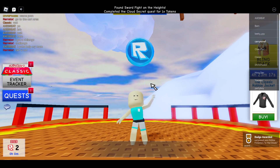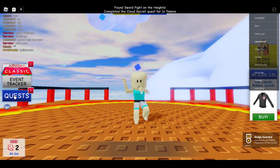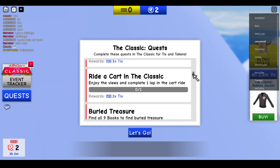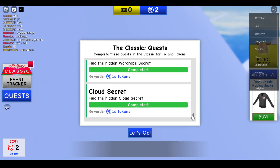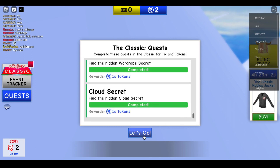We have successfully completed the cloud quest. Let's open this and see — you can see that we have completed the cloud secret quest. That's how you can do it.